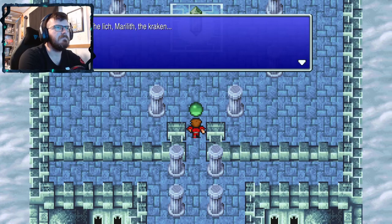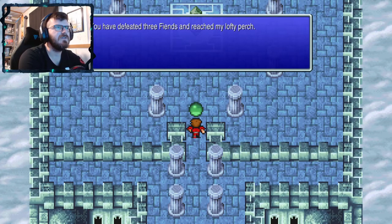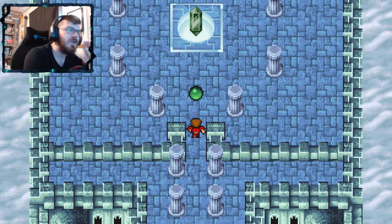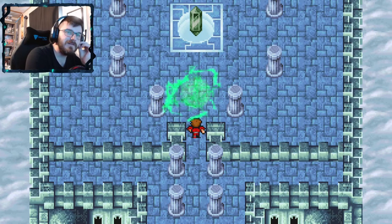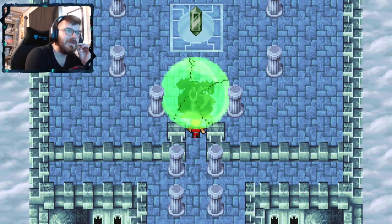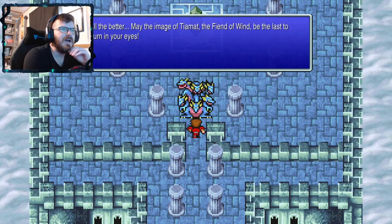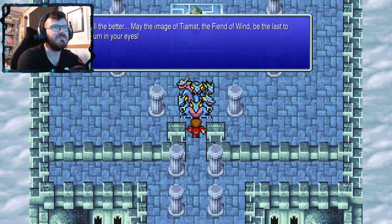The Lich, Marilith, the Kraken — you have defeated three fiends and reached my lofty perch. It's a Hydra — all the better. May the image of Tiamat, the fiend of wind, be the last thing burning your eyes. Razor defense, and then go for some ice damage.